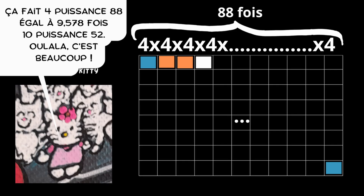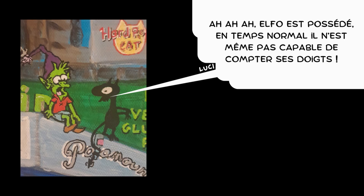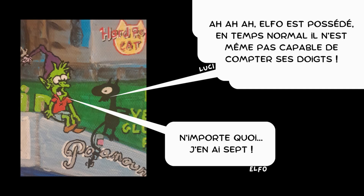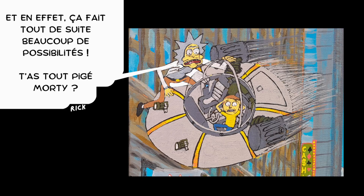That equals approximately 9.5 times ten to the power of fifty-two — wow, that's a lot! We say that n to the power of p is an arrangement of p elements among n with repetition. And indeed, that's a lot of possibilities.